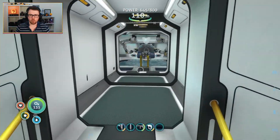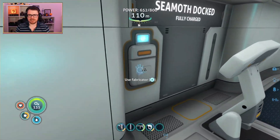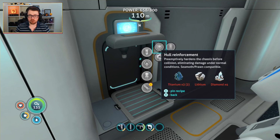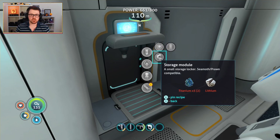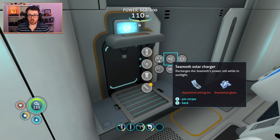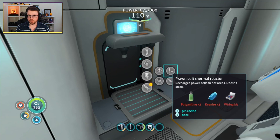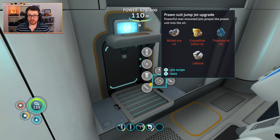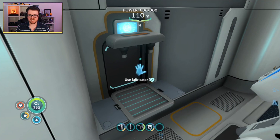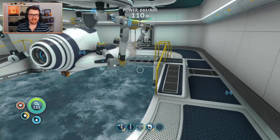Over here we've got one of our moon pools - we've got the Seamoth in here at the moment. And here at the back, we've got another sort of fabricator. This allows us to make stuff that you can use on your vehicles, like modules for hull reinforcement, engine efficiency, or storage. We've got Seamoth modules: solar charger, perimeter defense system, all sorts of stuff. We've got Prawn Suit modules: thermal reactor, jump jet upgrade - I will definitely be getting that - and also torpedoes. And there's a station here where you can edit your Seamoth, change the colour, change the name, that sort of thing.